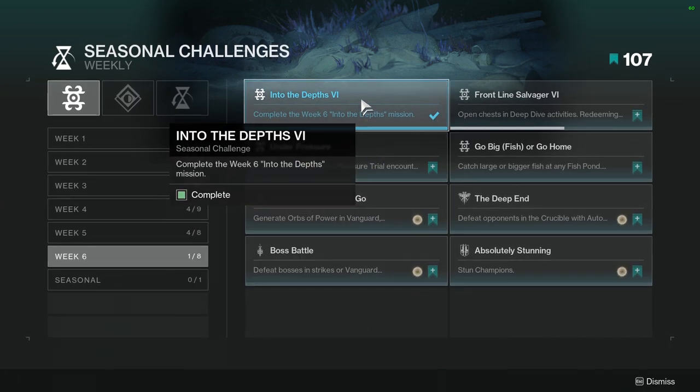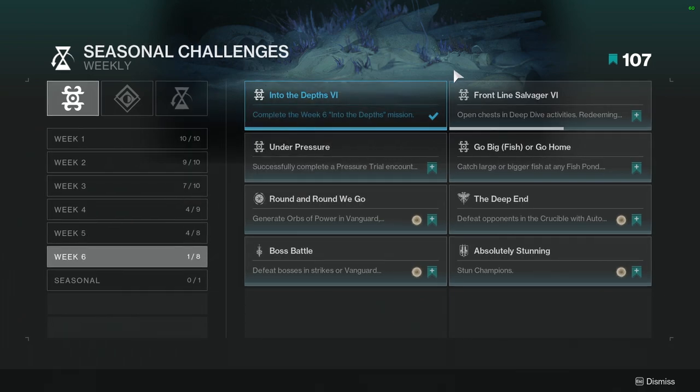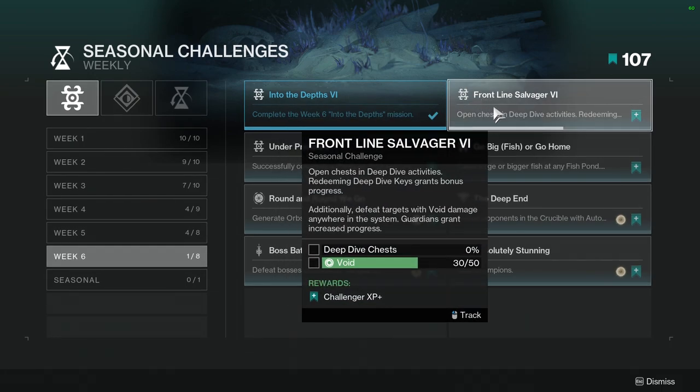So the first one, Into the Depth 6 — complete the week six Into the Depth mission. This is the last mission and it is pretty good. You get a pretty cool cut scene and some idea of what next season is going to be. Frontline Salvager 6: open chests in deep dive activities. Redeeming deep dive keys grants bonus progress.